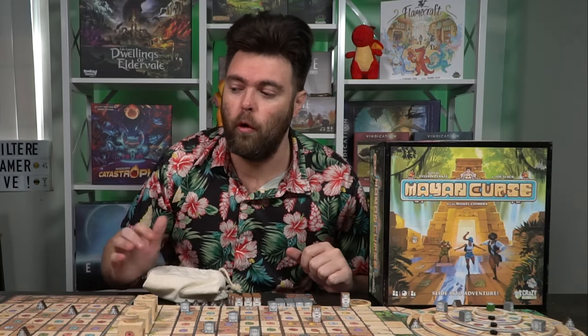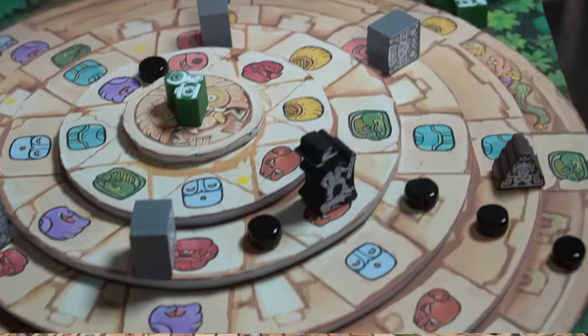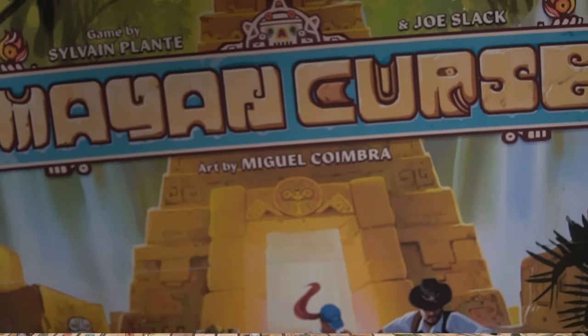In the game Mayan Curse, you are playing as an explorer attempting to visit the ruins and eventually the Mayan temple. As you go across, these boulders start to unlock and slowly roll their way towards the entrance, blocking your path and maybe even forever trapping you inside. If you can get to the top of the temple, gather that camera, and get back and score the most points by the end of the game, you'll be the winner.